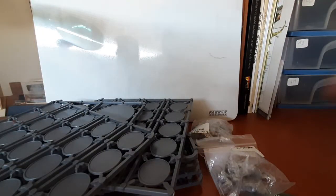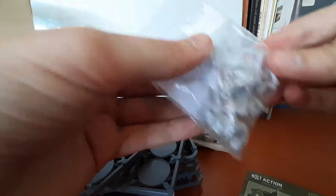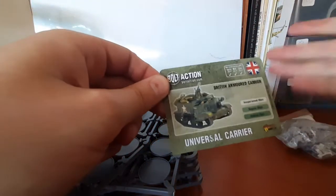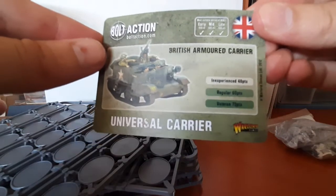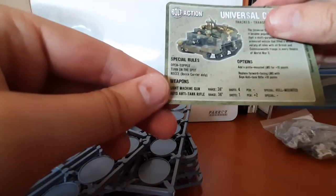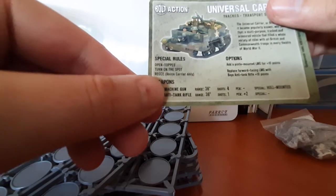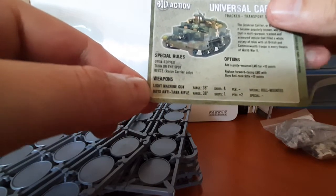There's the other sprue with the tracks. From the other set we have bags A and B — this looks like the MG team and the mortar put together in one bag, which is new — and then the 17-pounder over here. Looking at the stat card: inexperienced 48 points, regular 60, veteran 72. Special rules: open-topped, turn on the spot, recce carrier. You can add a pintle-mounted LMG for 10 points or replace the forward-facing LMG with a Boys anti-tank rifle. The light machine gun has 36-inch range, four shots, penetration nothing, hull-mounted.